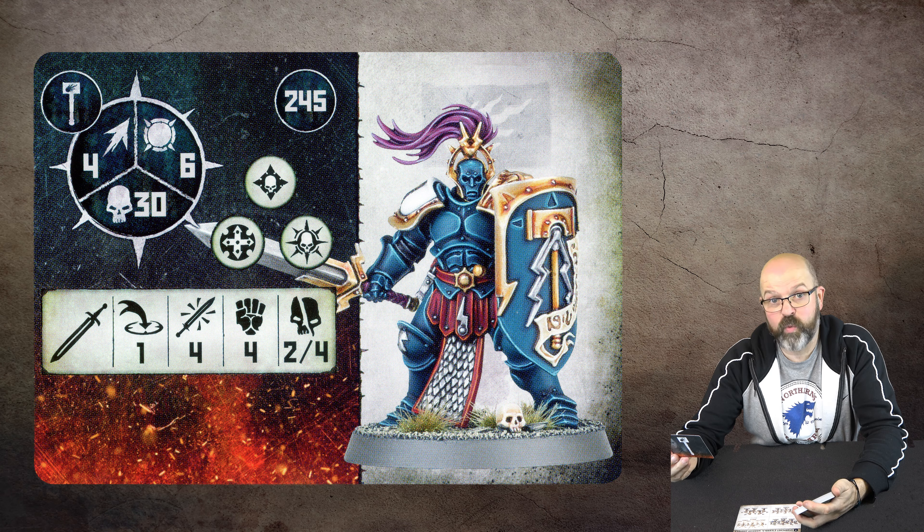These are the Retributors — we call them the Contammers at our club because they hit things and smash them dead. One-inch range, three attacks, strength five, but four-eight damage — auger damage, four-eight. Strength five, toughness six, 20 wounds, 225 points. You'd expect that for something hitting that hard, and three attacks is quite nice — ogre Breachers only get two attacks at that damage level.